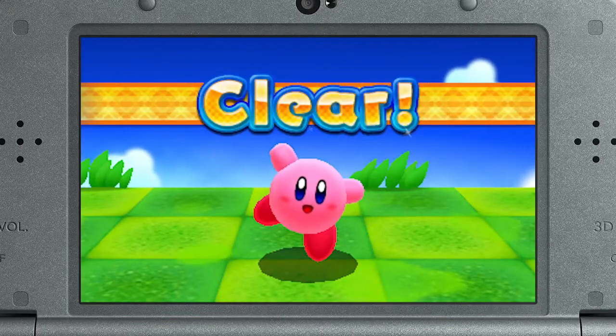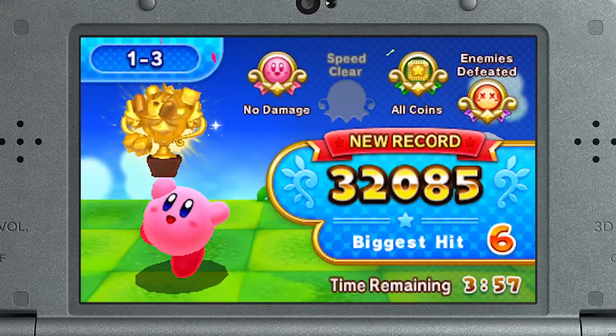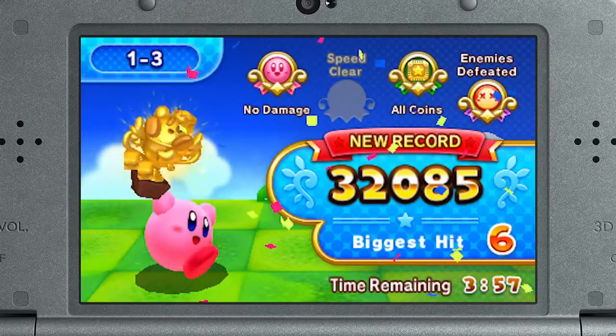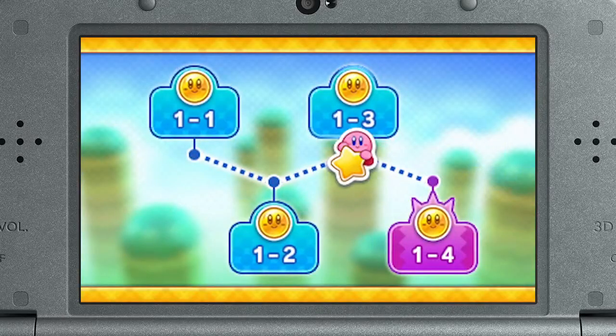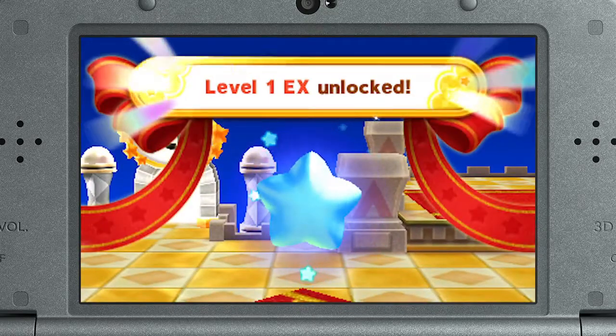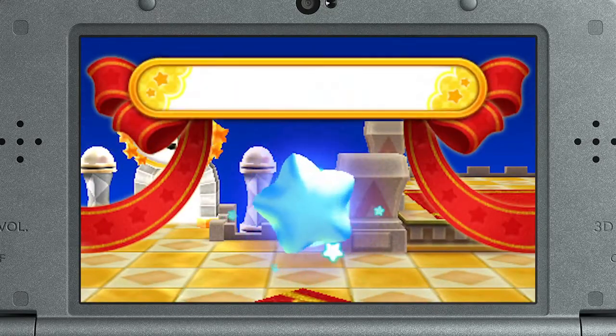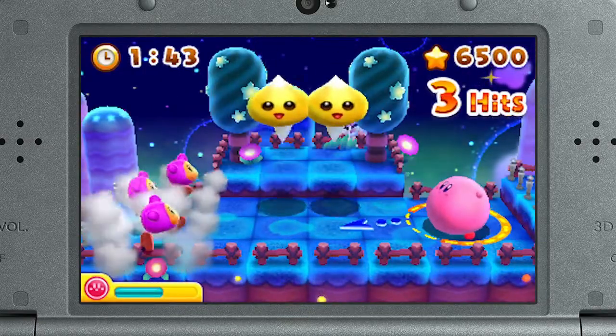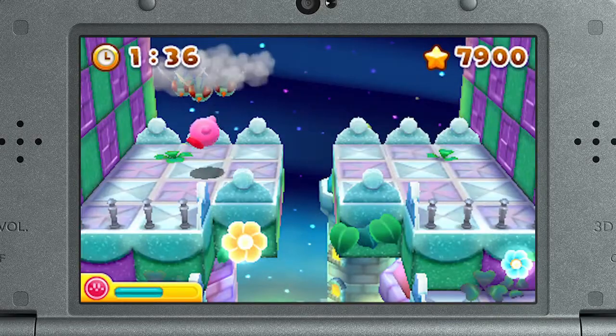Clear the stage and you'll get a sweet trophy based on your score — and do a little dance, of course. Win the gold trophy in every stage to take on extra stages that'll push the pink puff to his limits. These stages look harder, because they are harder. But you got this, right?